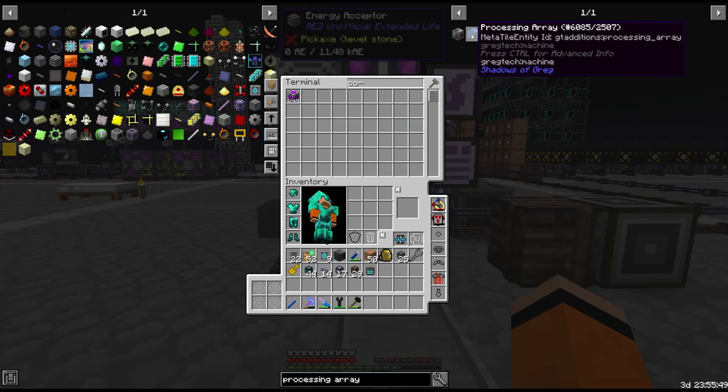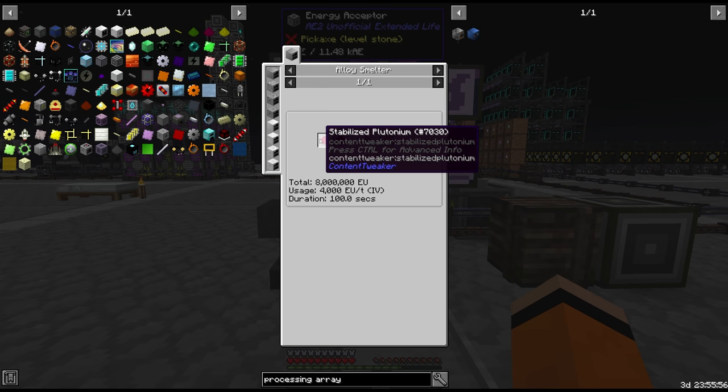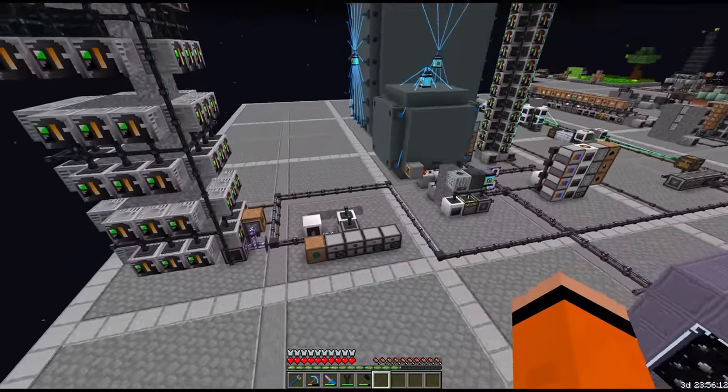The only thing is, to build the processing array we need something called Cenarium, which is alloyed in an IV alloy smelter from stabilized curium and stabilized plutonium. Both of these materials we can only get from nuclear craft fuel processing.